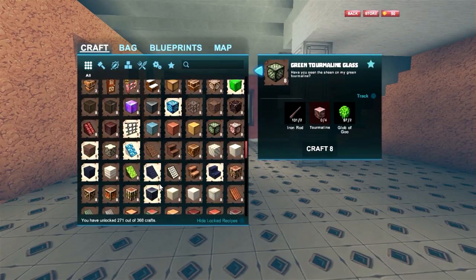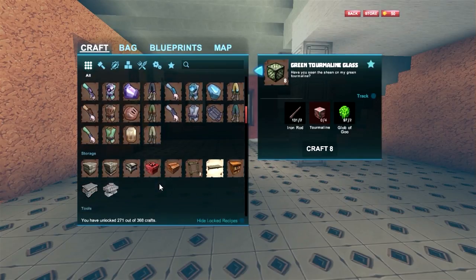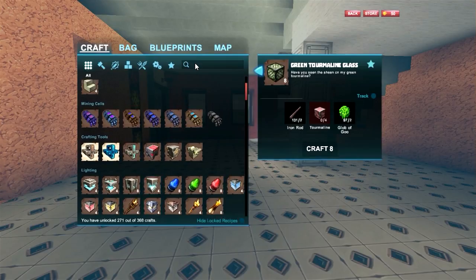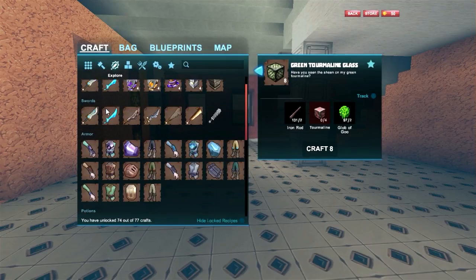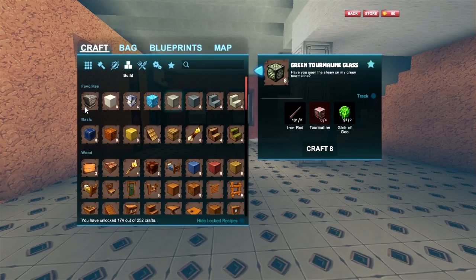This green tourmaline glass is outstanding. But we want to do a table, and apparently we need to do an iron table first. Up here you can do mining, which filters out all the mining stuff. Exploring gives you all your armor, weapons, and all that other fun stuff. Building.